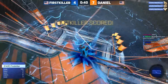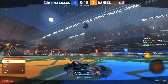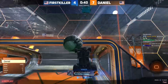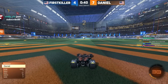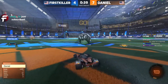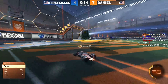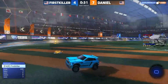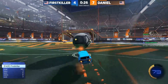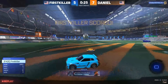First killer back wall double — nothing Daniel can do about it, such an impressive play. When they're playing at this level, they're all just layups. He knows Daniel is low, slams it off the backboard, then gets back to the ball early. Daniel doesn't have a single moment to interfere and first killer converts it for a goal. That pinch definitely hit the back wall before Daniel can do anything — it was off target, which was fortunate for Daniel. First killer follows it up, so he's within two with 25 seconds left.